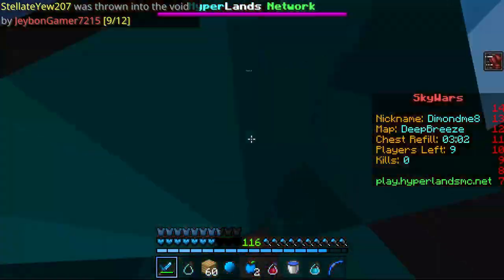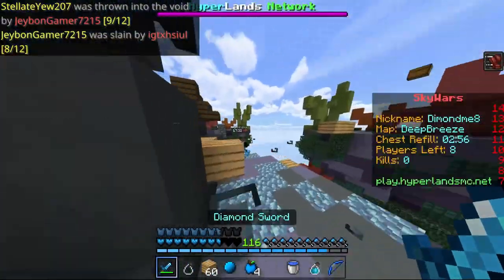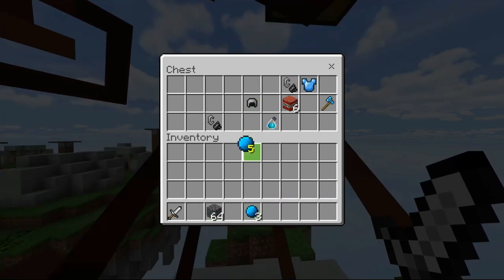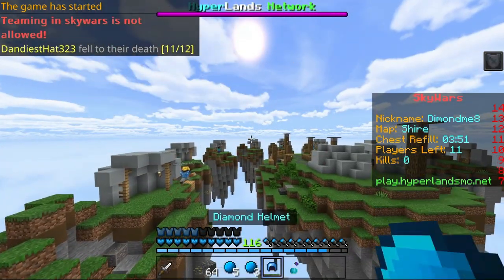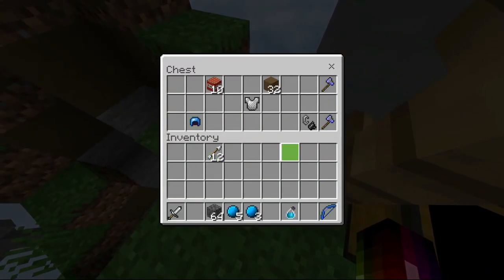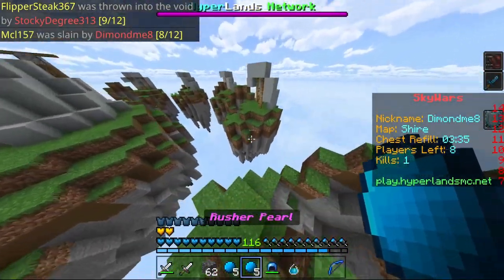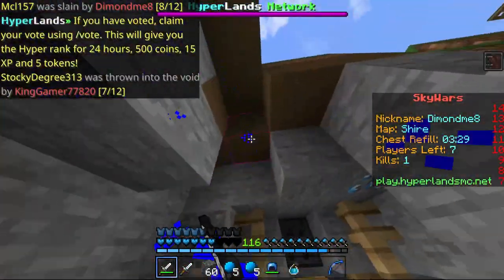I'm fighting now. I didn't get the kill. I like playing with a rusher and I got so many pearls this game, so that's cool. This guy's also got a rusher, so I'd like to get some strength. And the speed on kill, you can see, is coming in quite handy here. I failed to jump but that's fine. And clearly I'm bad at pearling.